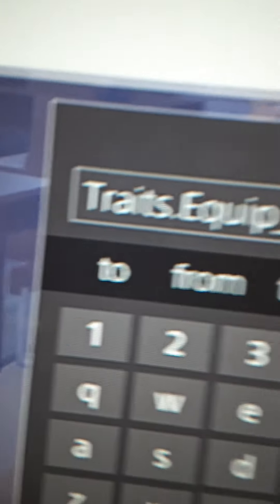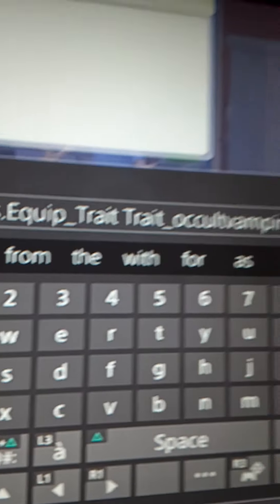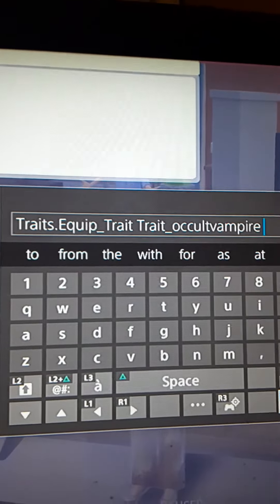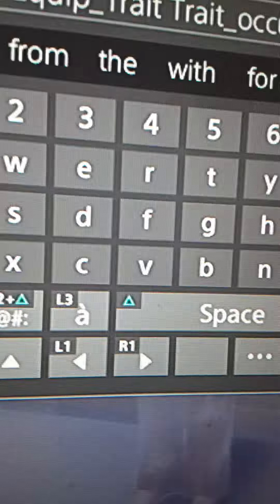So that's what you do when you want to turn a human into a vampire. It's traits.equip_trait space trait_OccultVampire. Here's Sam — she's a vampire and we're going to make her not a vampire.